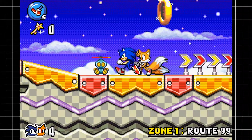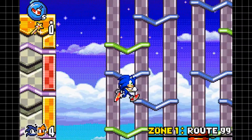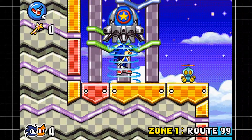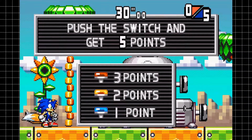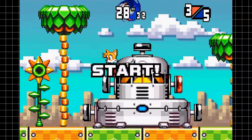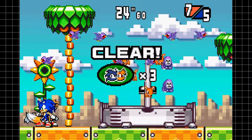One thing I also don't like about this game is they bring back three acts for each zone. Normally in a Sonic game you have two acts — Act 1, which is your introductory act, and Act 2, which is your challenge act, and then the boss. In this game they bring back three acts from the original Sonic game, which I don't like. It just means you stay in each zone for way too long. But there's the capsule minigame — five lives for literally a couple of seconds of work.